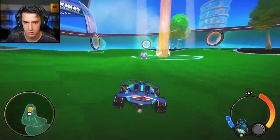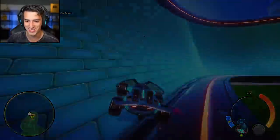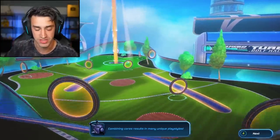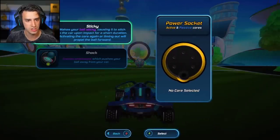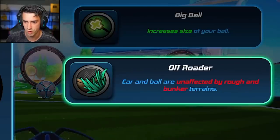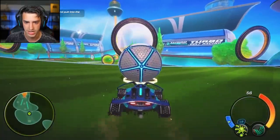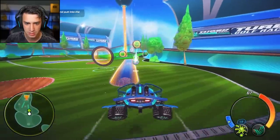Shock sends a shock wave — imagine that. I like the magnetization — is that a word? You can select cores. I like sticky better than shock, I think. Car and ball are unaffected by rough and bunker terrains — sure, seems helpful.